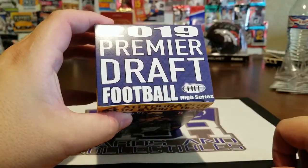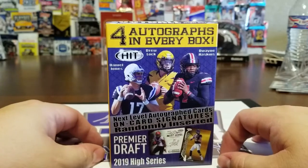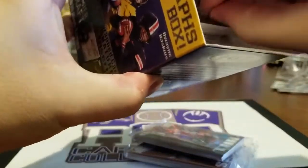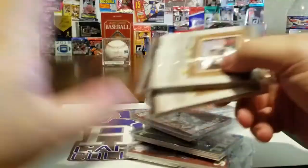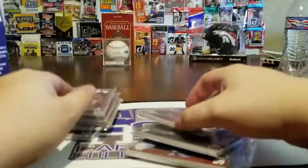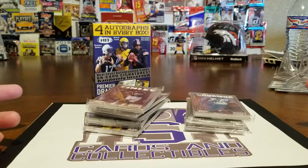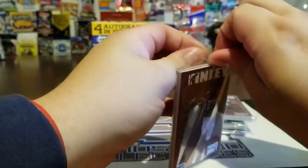It says 'high series' right here under Sage, so when I saw this one I figured we'd try a high series since we've done the low series a couple times now. I'm just gonna rip these open real quick. Sometimes they put the autograph pack separate — I think that was on the Leaf one — but these ones look much better than last year. This one's got four autos in every box; the normal low series has three.